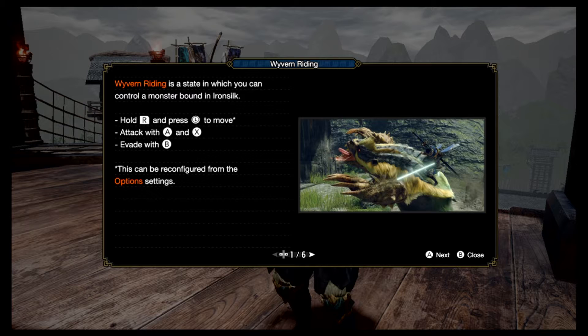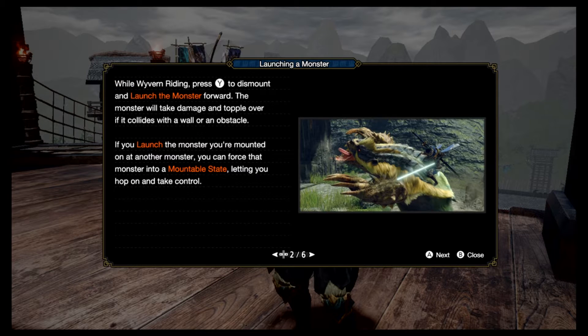Alright, riding is a state in which you can control a monster. To attack and fade while riding, there are options — press Y to dismount and let the monster lunge forward, the monster will take damage and topple over against a wall. I'll let you guys read this on screen.